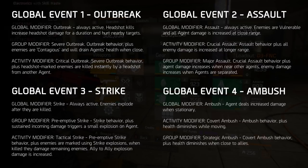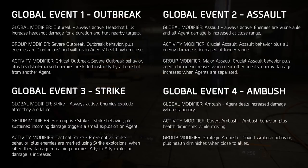Self-sustainability and shield builds make it through Strike's modifiers quite comfortably. Global Event 4 - Ambush - is all about standing still. Seriously, don't move and you'll do a lot more damage. The global modifier is: agent deals increased damage when stationary. The aim is to do as little moving as possible, at least while in combat. Utilize builds that do better when you sit back, like skill power builds.